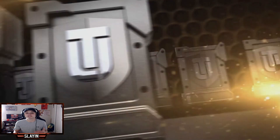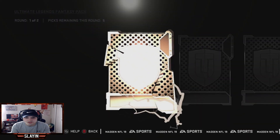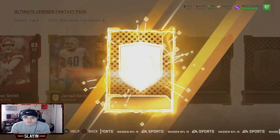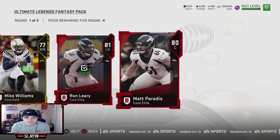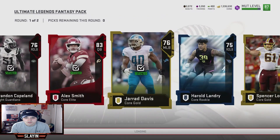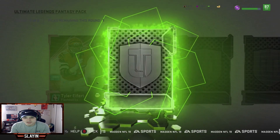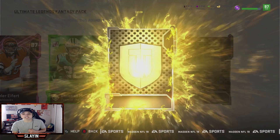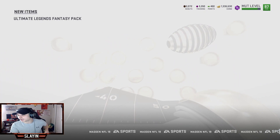Hopefully this Ultimate Legend Fantasy Pack is just as good. Come on, let's get some big pulls. The first round is the big round — if you pull something good there you're set. Not my packs today, but that Legend Fantasy Pack was nice. In the big round we get a flashback 87 Tyler Eifert, an 84 Christian McCaffrey team of the week, and then a 94 Steve Atwater ultimate legend piece. We will take that. Those packs were fire — free packs and they were fire.